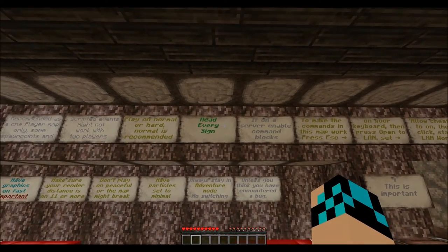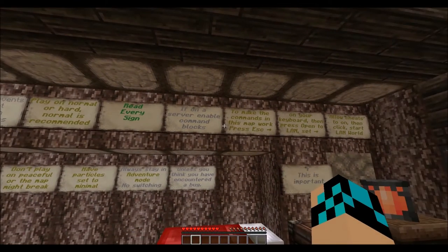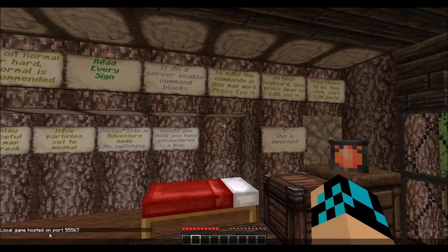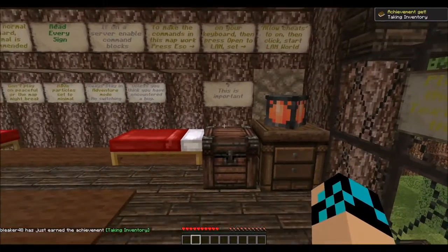Read every sign. If on a server, enable command blocks. To make the commands in this map work, press Escape on your keyboard, open to LAN, allow cheats, and then start. I have already done that — the game is hosted on port. I don't know if I have my mouse enabled, but my mouse should be enabled.